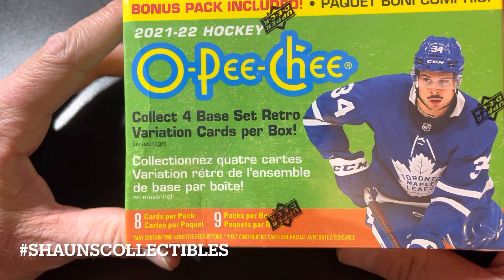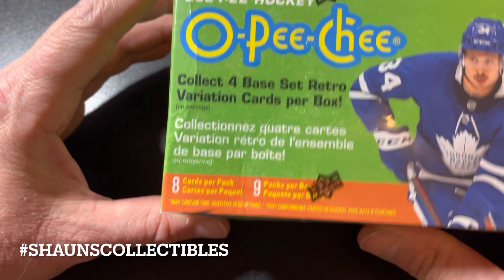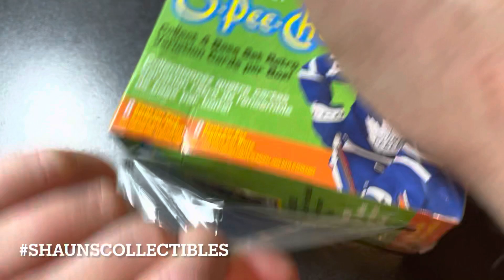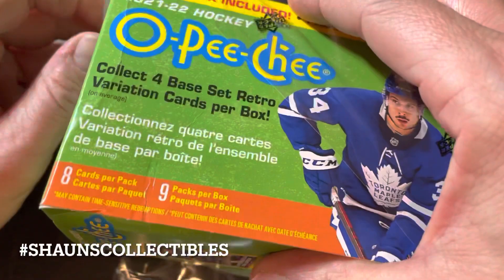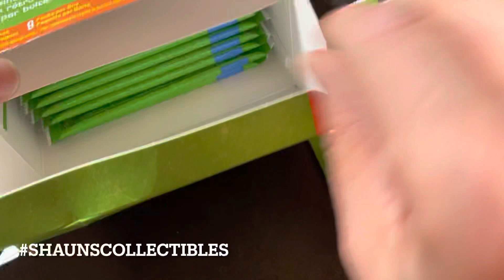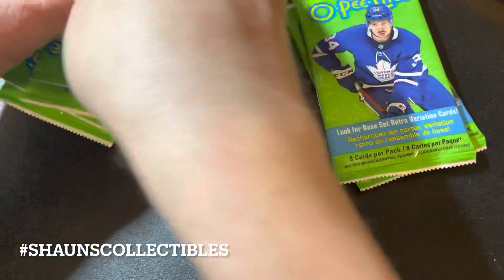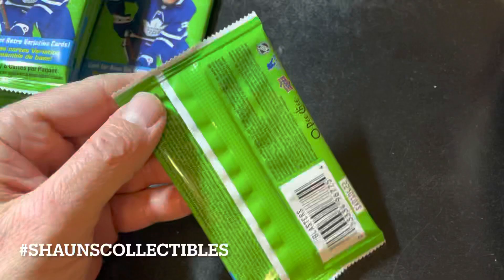What's up everyone, I'm here with another full box break video. It's been a while since I've done one. I found a blaster box at Walmart — 2021-22 OPC — and even though I've never been too thrilled with the OPC set, I saw enough to go ahead and get it. It's eight cards per pack, nine packs per box, with a bonus pack. This was about 32 bucks at Walmart plus tax. Tall boys are pretty good and I got some decent cards out of my hobby box.